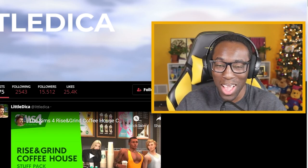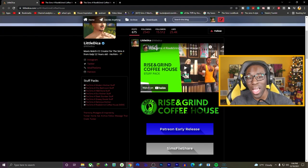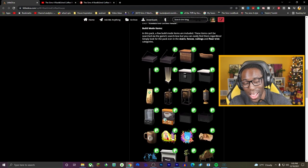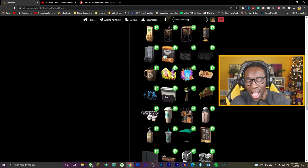LittleDica is a very talented CC creator. He makes a lot of custom content and mods all the time, and every time I see him posting on Twitter, Tumblr, or his Patreon I'm like bestie keep going, you do you. He actually had help from a bunch of other creators on this stuff pack, so I will link all the creators down below in the description along with his Patreon, Tumblr, Twitter, and YouTube. The stuff pack releases for everyone on the 26th of December, but right now it's in early access on his Patreon for about five dollars.